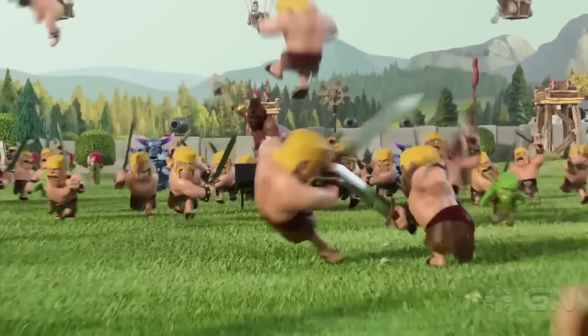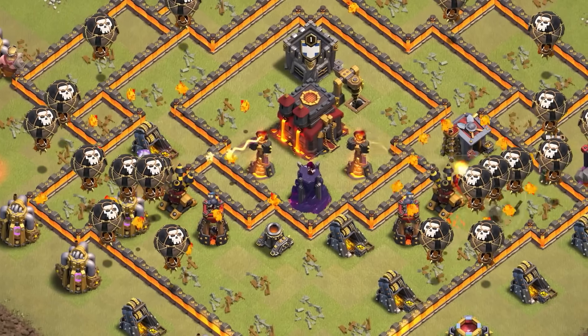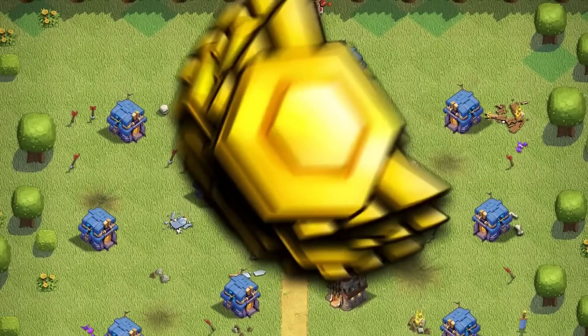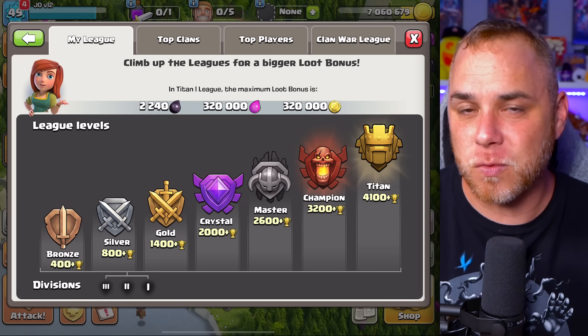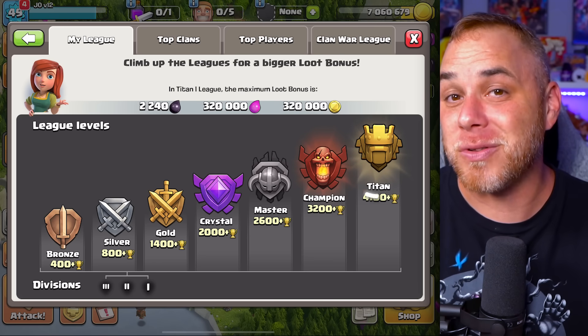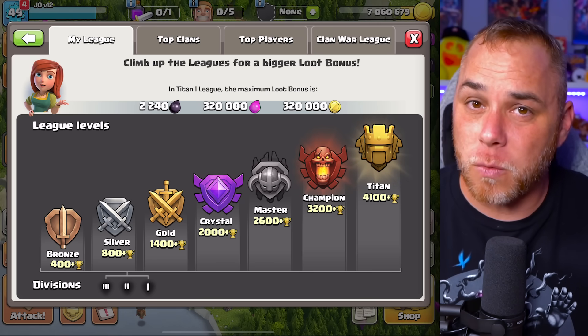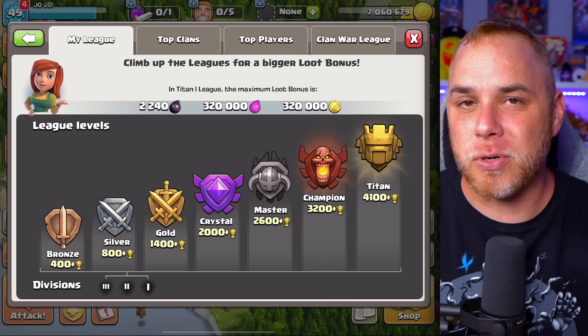If I'm not finding resources in a trophy range, I might drop down a little or trophy push to collect wins and move up, because you can occasionally find better loot in champions league. You also get the loot bonus in champion and titans league. Titans league normally doesn't have as many dead bases since that's where the most active players are. Find the range that works for your Town Hall level — TH10 gold league, TH11 crystal, higher TH levels masters league.